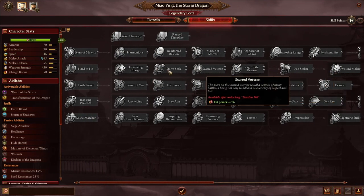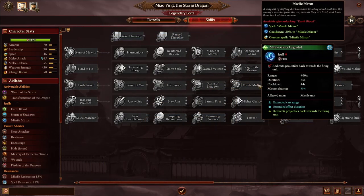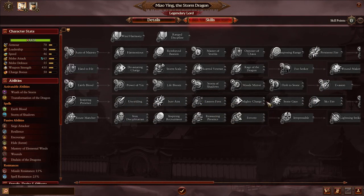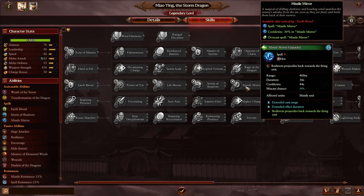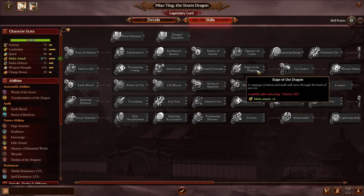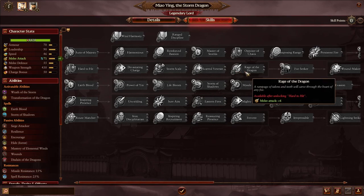As for timing: get the role 2 skills at rank 12 first, then move to spells, then back to making your lord strong, then units — because you won't have access to premium units early on anyway. You need settlement levels, military buildings, and economy to kick off first. Early on, rely on your spells and character strength, then transition to a good army later.